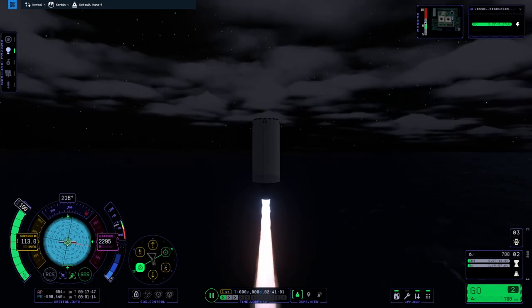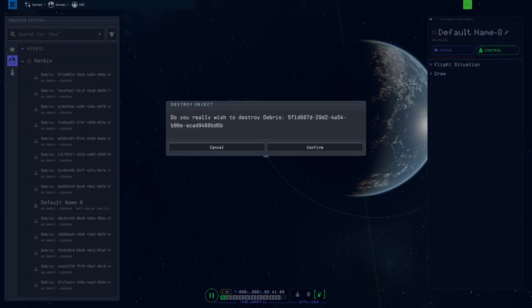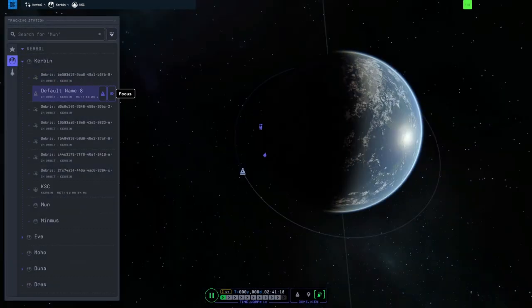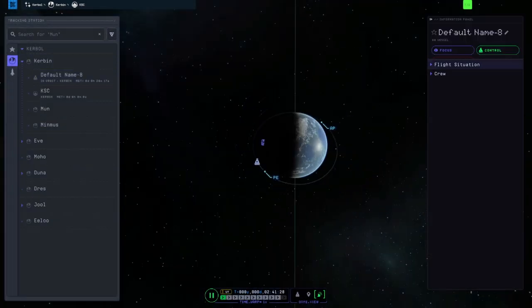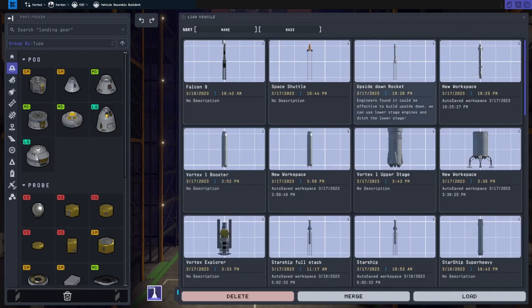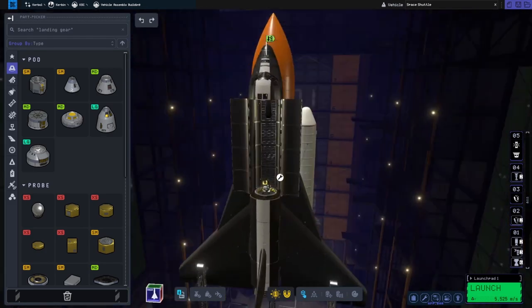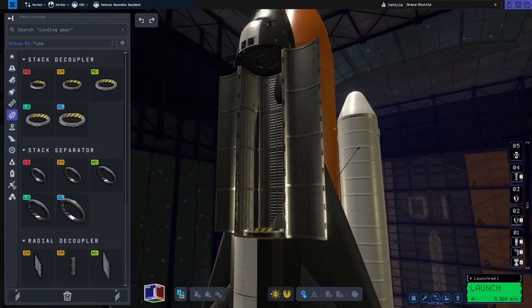So we're landing the upper stage and I forgot to do the suicide burn, so we did it a bit too late and I'm just destroying some debris. I really should have a debris limiter on but I don't. I checked the flight situation to see if anything was going interstellar again — it wasn't. So I decided to use the Space Shuttle next. We've got the Falcon 9 and the Space Shuttle.